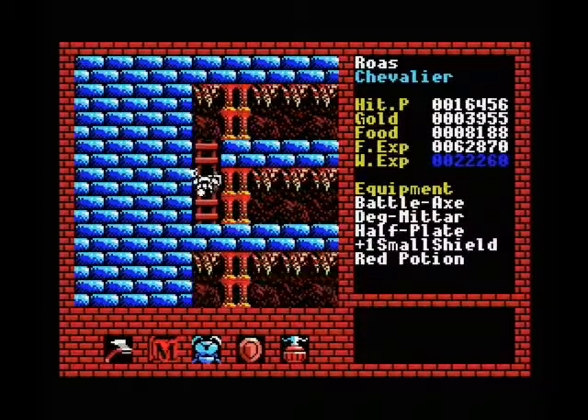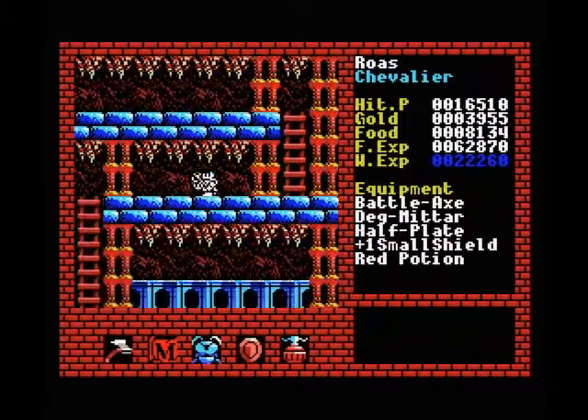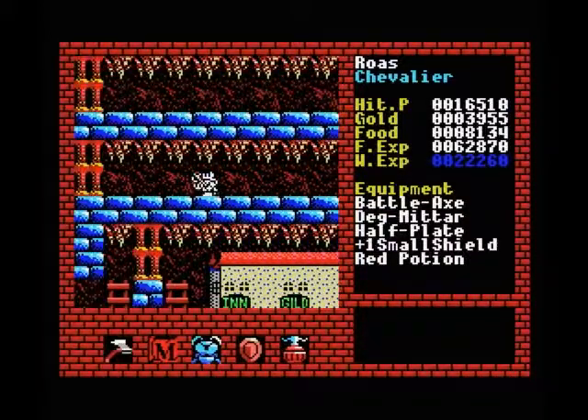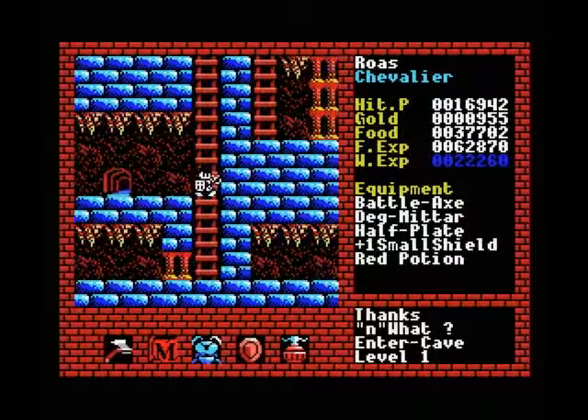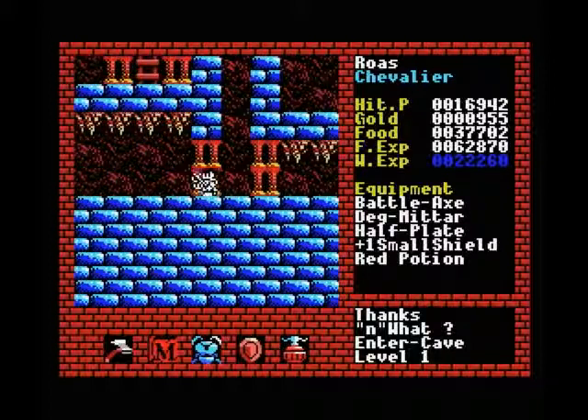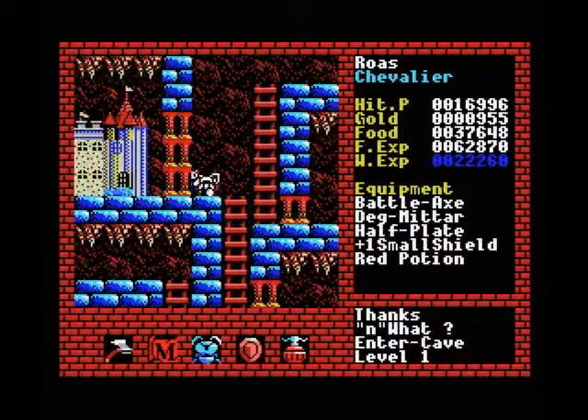First thing we have to do is go all the way back to level 1, so that's where I'm going right now. I'm not going to show you the very boring long walk back, so I'll stop recording for a moment and I'll see you when I get back to level 1. And we're back — as you can see I just came out of the portal to level 2, now back in the very first level.